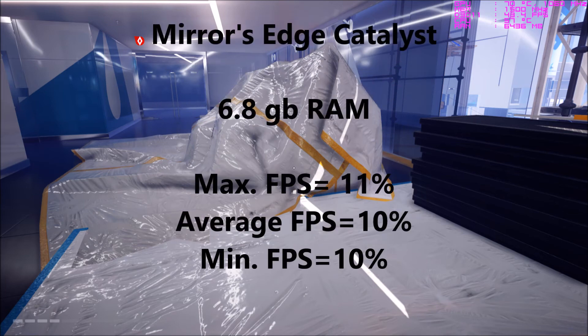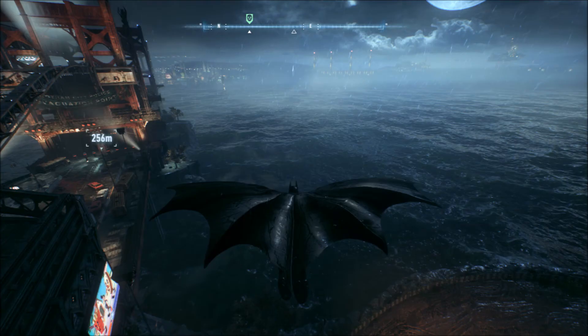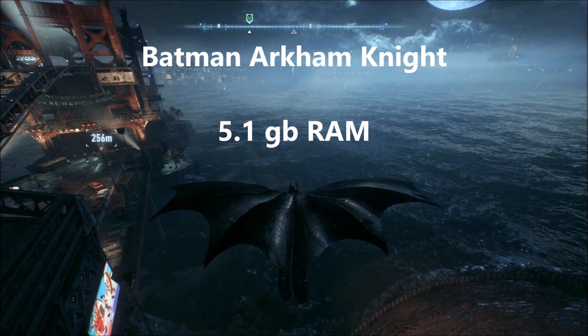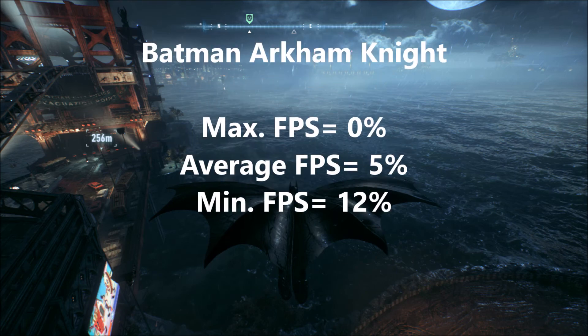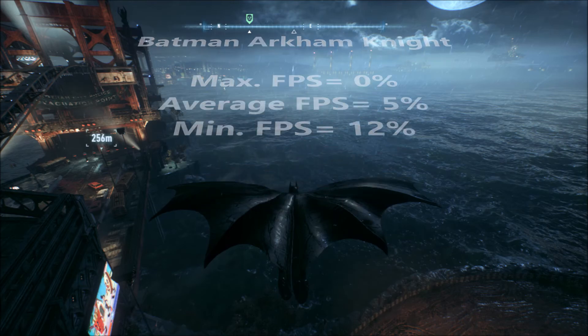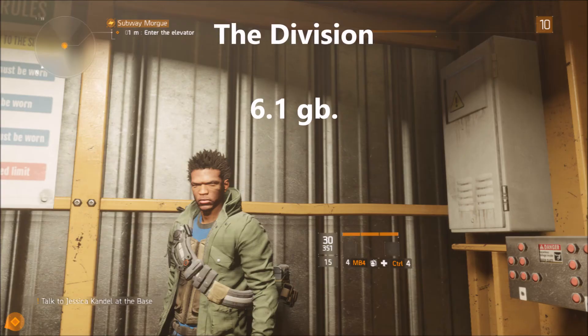Mirror's Edge Catalyst uses a whopping 6.8GB of RAM, so it definitely took advantage of having the extra RAM, increasing the maximum FPS by 11%, the average by 10%, and the minimum by 10%. Batman Arkham Knight uses 5.1GB of RAM and didn't really change for the maximum FPS because Arkham Knight is capped at 90 FPS. However, the average went up by 5%, but that falls into a large margin of error, and the minimum went up significantly by 12%.